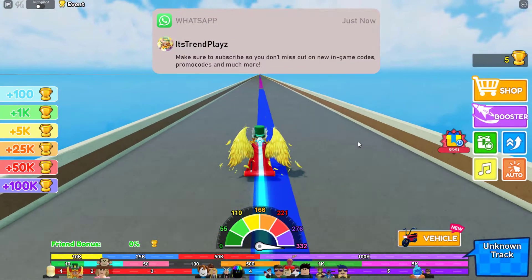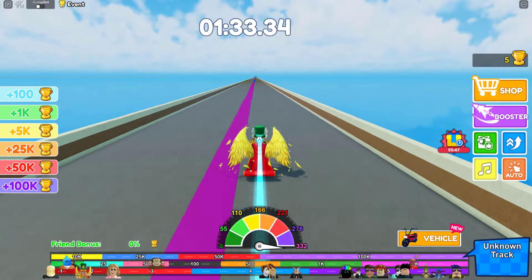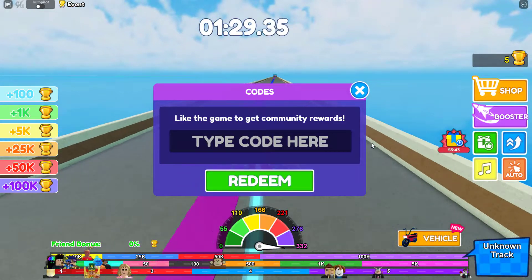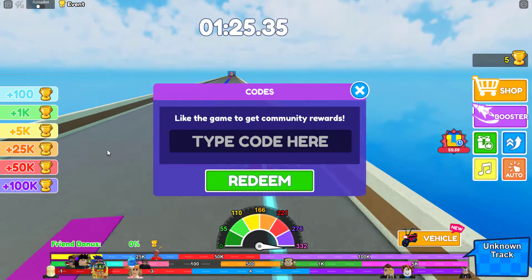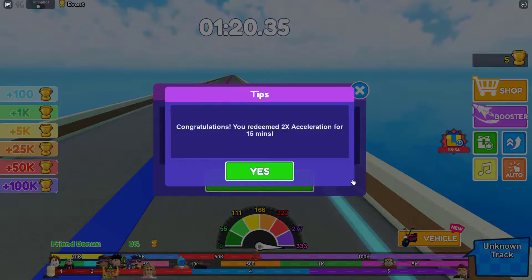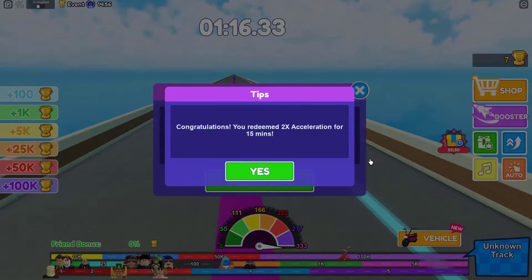Make sure to subscribe so you get notified for all the live streams. To actually enter a code in this game is pretty easy — just go over to the right side and click on this green icon here. It says 'Like the game to get community rewards' and 'Type code here.' The first code is RunForceRun. Redeem it right there — we redeemed double acceleration for 15 minutes.